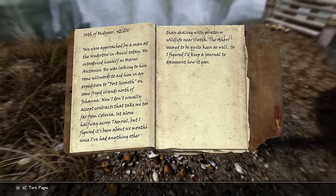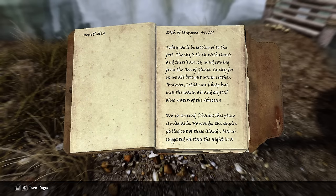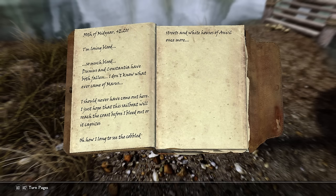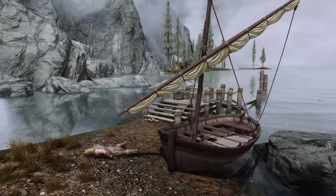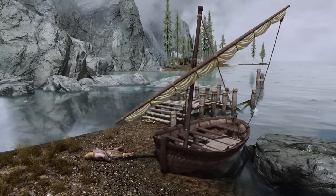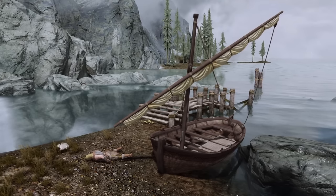Here you'll find a dead mercenary who sailed back to Skyrim despite his fatal wounds after an expedition gone wrong to Fort Ice Moth. An Imperial named Maris Antonius had hired him and a couple other mercenaries to retrieve a unique ring called the Band of the Wraith, only to come under attack from the undead skeletons inhabiting the fort. You'll take his boat and sail to Fort Ice Moth in hopes of claiming the ring for yourself.